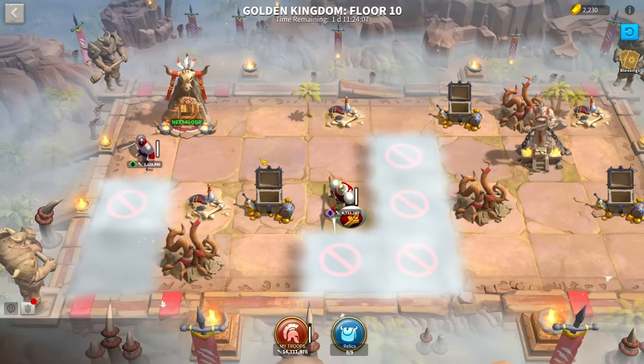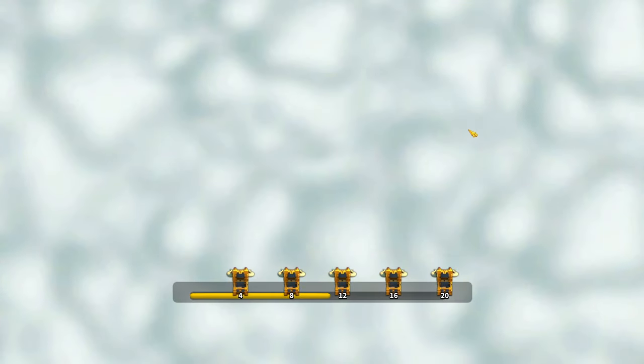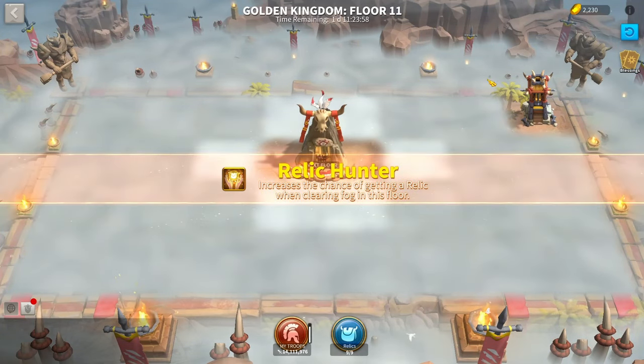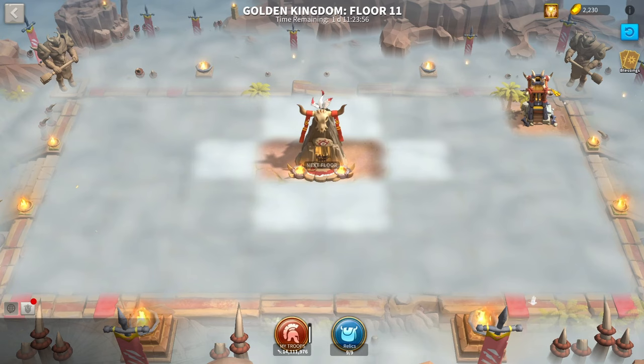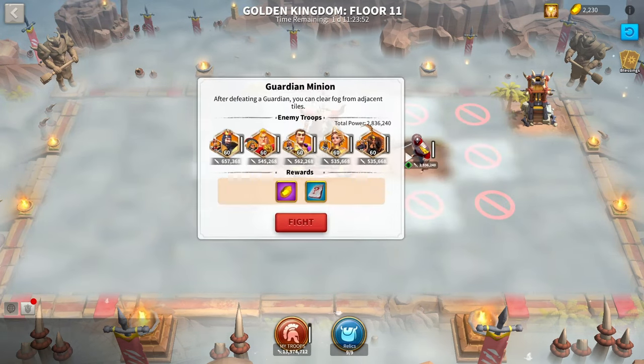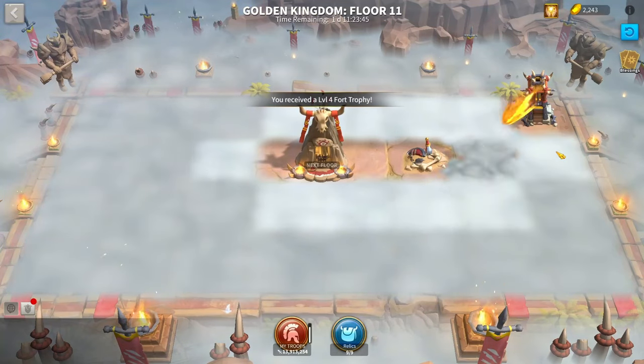I think there is a limit — once you reach around 100 million power they stop scaling — but they continue to scale with you until around 40-45 million power, that's what I've noticed. Once you hit around floor 11 and above, you will notice arrow towers spawn. It is essential you go straight for these, because if you don't, you're going to take 1% damage every single time you clear out a fog. So make sure you take these out as soon and as quickly as you can.